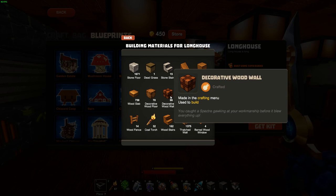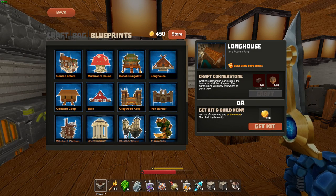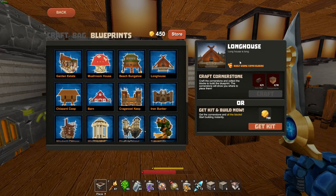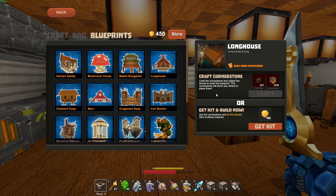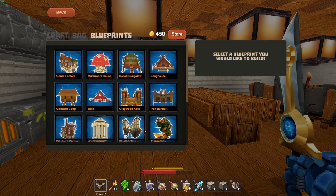For example, this blueprint requires a decorative wood wall and decorative wood floor, which I don't have yet. Or you can go ahead and get the kit and build it now — you buy that with coins, and it gives you all the blocks for 700 coins. Then you can use your cornerstone and fill them all in without going out to harvest. I'd have to find those block recipes just to build that part exactly as the blueprint specifies. There are nice tabs at the top, and you can still use hotkeys Q and E to navigate.